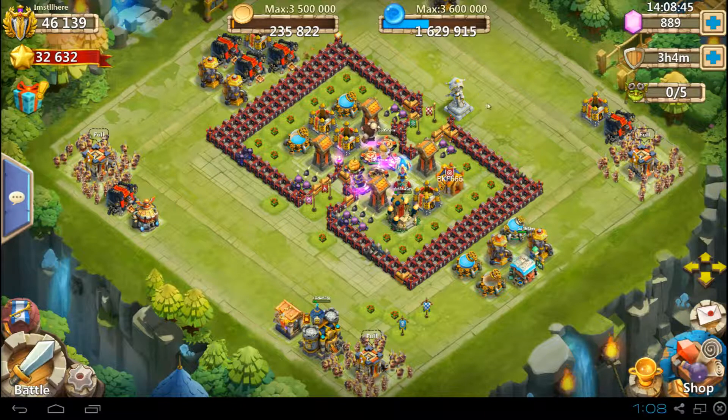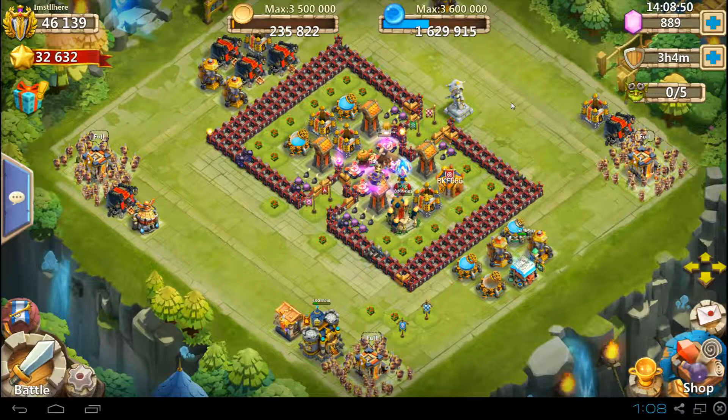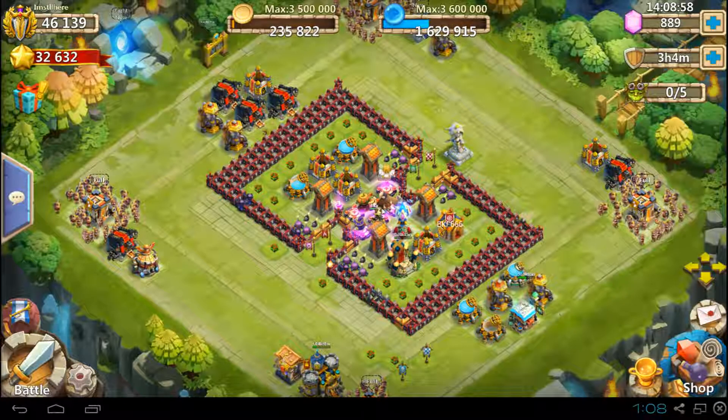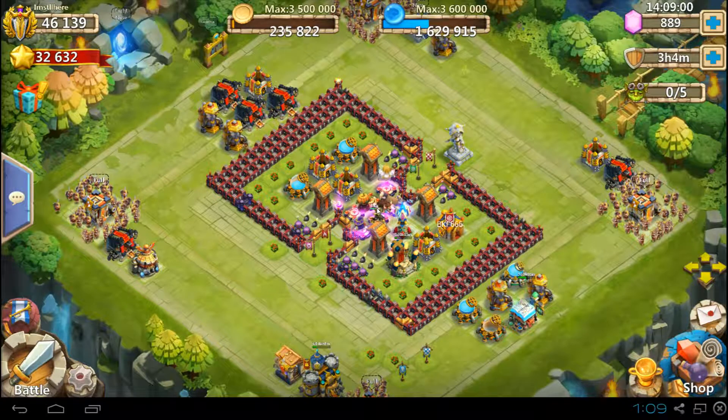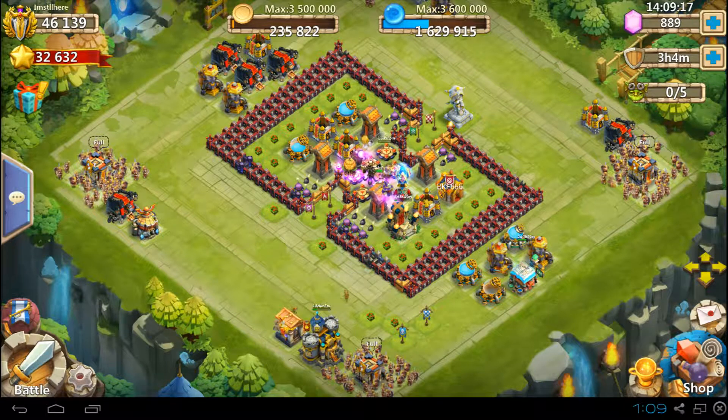Hey there guys, what's going on? I'm just playing around with some base designs here to see if I can improve it a little bit or get it going. This is sort of a similar setup that I use on my Twink. I want to see if this is gonna do anything. My Twink has a level 20 town hall so I had to trim some stuff off because unfortunately my main only has level 19. That's a slight bit of a problem, but I'll see if I can adapt to keep it going.